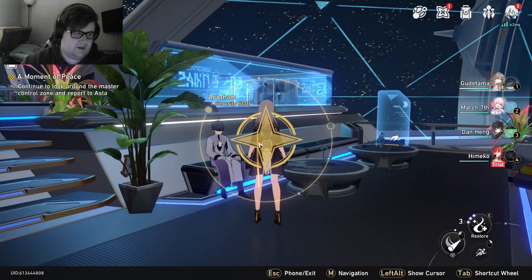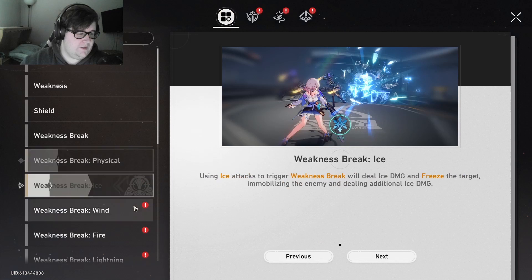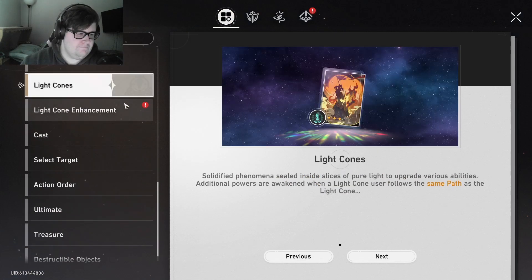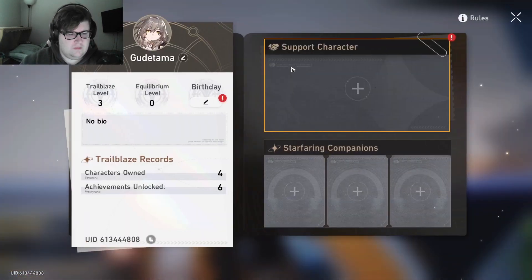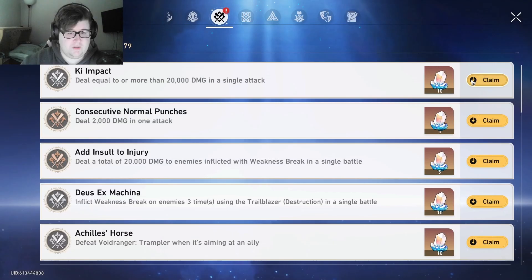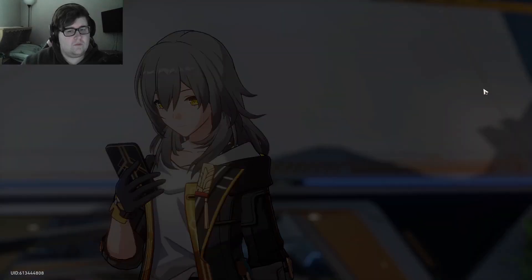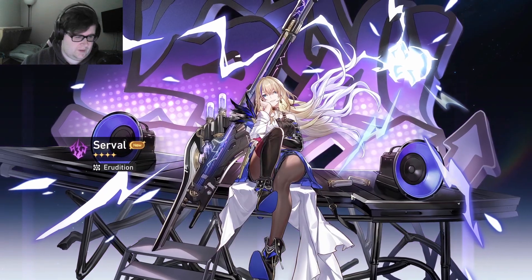We got our 20 Jades from the trial. Looking at all the tutorials we get about 24 or 25. We go to the mailbox — there's our Serval, and there's our 20 warps. Let's go to Characters and clear all these red exclamations.